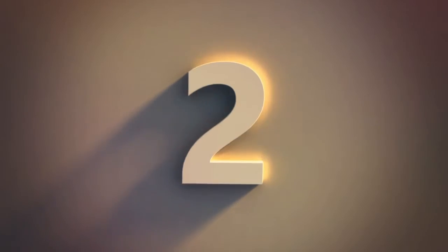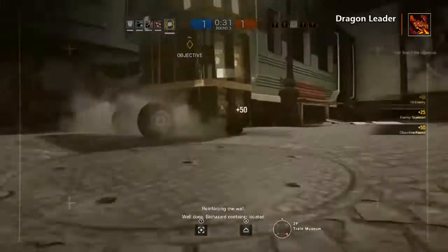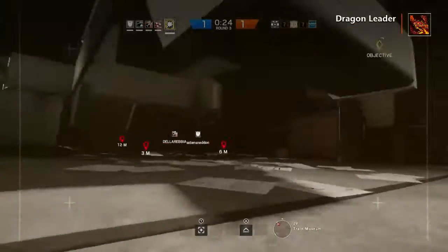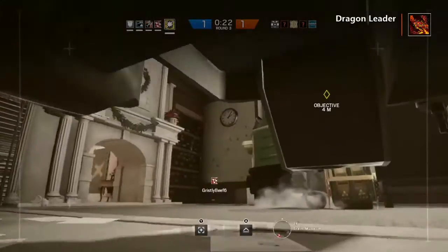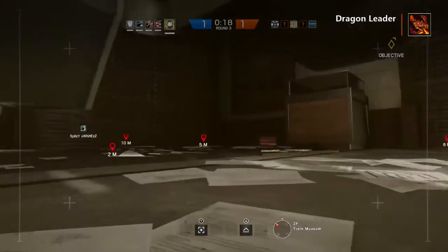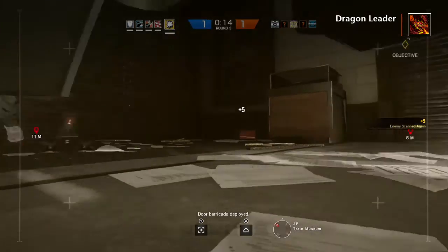The number two spot is Blitz! I picked Blitz because he's like Montagne but a lot more selfish. I like Blitz, but I like Montagne more. Blitz is more of a — I'd say he's a better character, because you can go off by yourself and still protect your team.